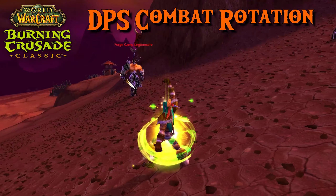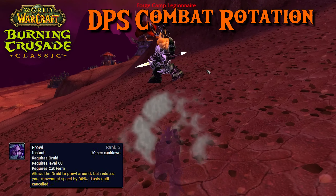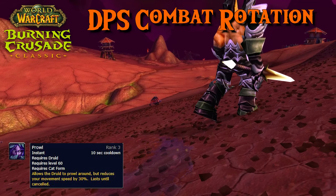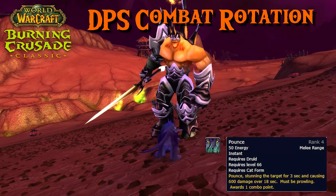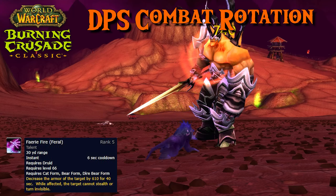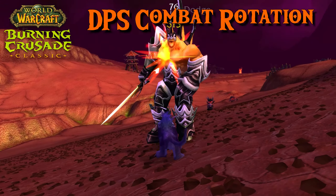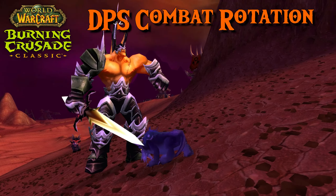Let's proceed with the DPS combat rotation as a cat. First, use Prowl to sneak up on the enemy. Then use Pounce to start combat. If it's too dangerous to sneak up, use Faerie Fire to range pull. Overall, it is better to use Pounce though, so keep that in mind. Your combo point builder is Mangle.